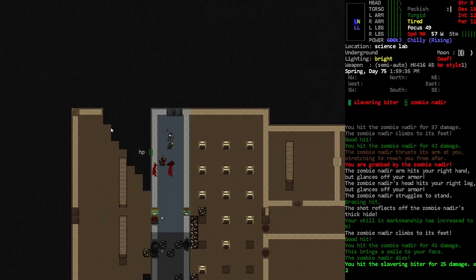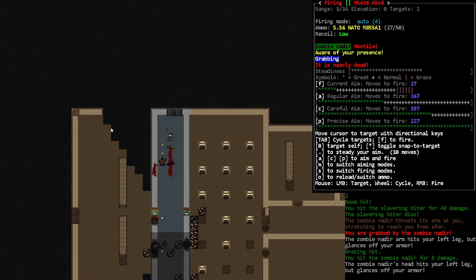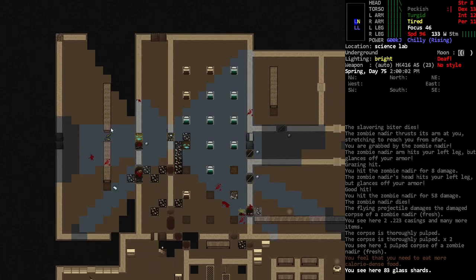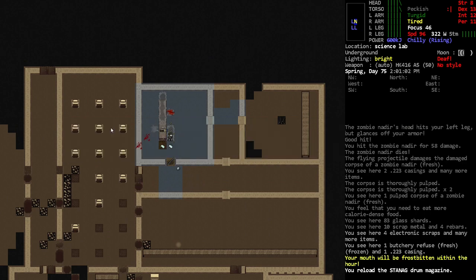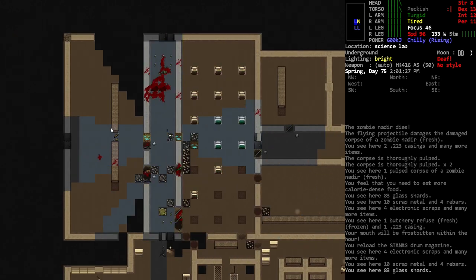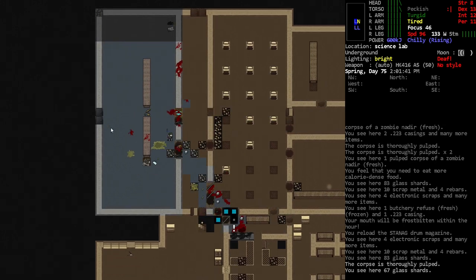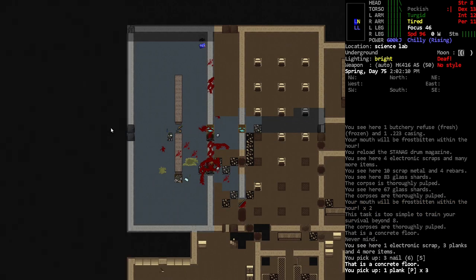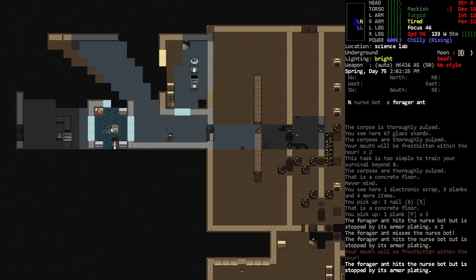We just saw like 2000 bullets, so I think we're pretty safe to go auto on them. Let's just do it. It's like — not 'when in Rome' because that doesn't really make sense here, but you've got to use what the game's given you. If the game gives you 2000 bullets, you should probably use some of them. Some more planks — we'll pick those up. I've got a feeling we're going to need more. What do we have here — is this what I think it is? Are there gonna be more cyborgs to recruit?